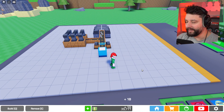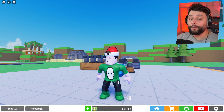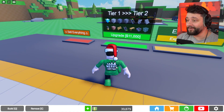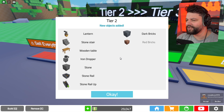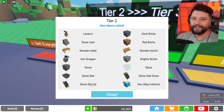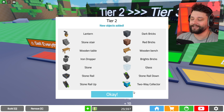If you enjoy this and want to see more, please smash the like button and subscribe so you're notified when the next episode comes out. Straight away I'm going to upgrade to the next tier, which unlocks lanterns, stone stairs, wooden tables, iron droppers, stone rails, and up rails. Does this mean it's faster than the ones I've currently got? We're gonna find out. Also a two-way collector too, so we can make some very interesting setups.